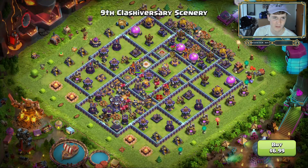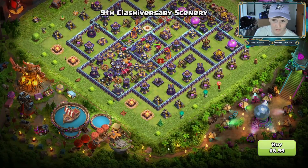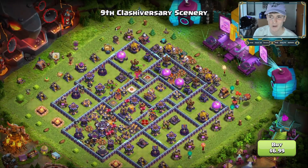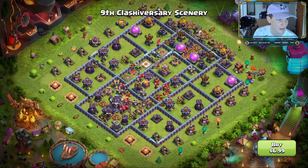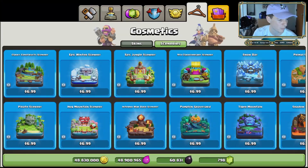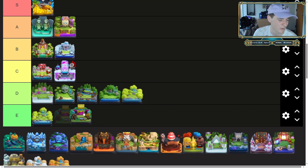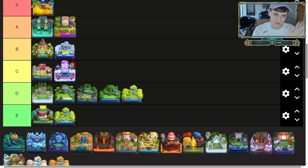Now let's go to the ninth Clashiversary scenery — this one is very strange. There's a lot going on around the outside; this is when all the party skins were going out. If you watched my other tier list on party skins, I was kind of a party skin hater, and I kind of feel the same thing with this scenery. The best highlight is the Pekka that's kind of on fire, but I think this stage is just kind of obnoxious — it does have music playing in the background. With the rest of the party skins, it's going to be D tier for me.